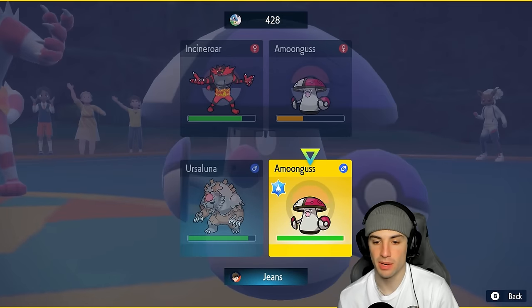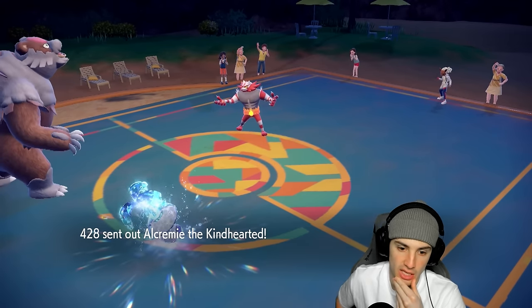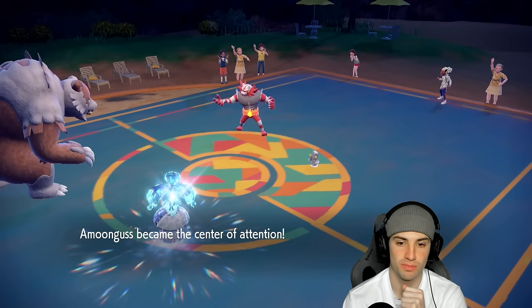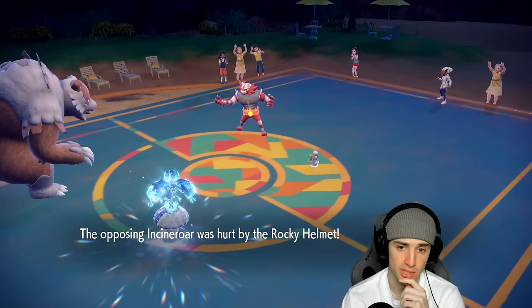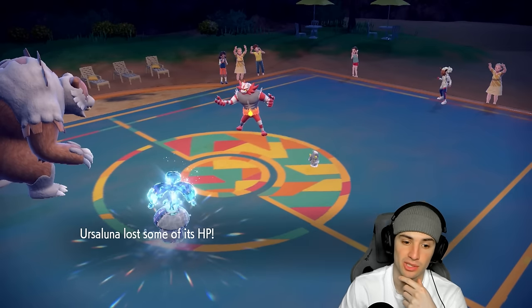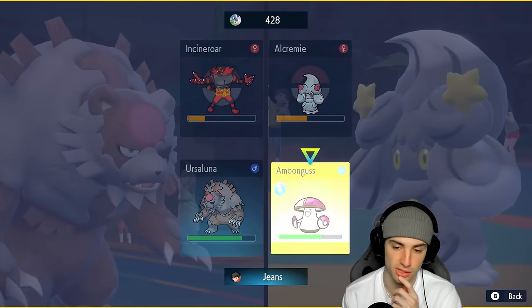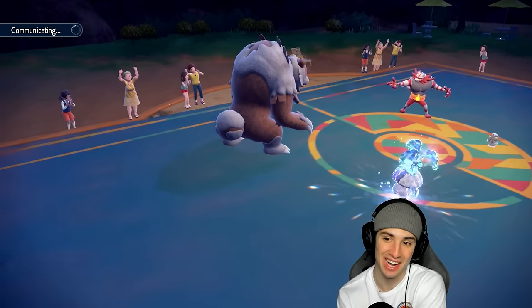Going for Hyper Voice and Rage Powder. Amoonguss gets the withdrawal with Regenerator to get HP back — we Rage Powder here. They go for Knock Off, taking off our Rocky Helmet but taking Rocky Helmet damage in return. Hyper Voice does big damage on Alcremie. We KO Incineroar with Hyper Voice while going for another Rage Powder. This is a solid matchup now — we got rid of Terapagos, took out their biggest attackers, and had a big trade: their Terapagos for our Necrozma.